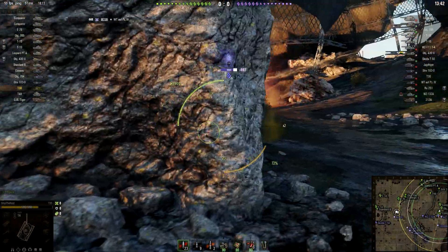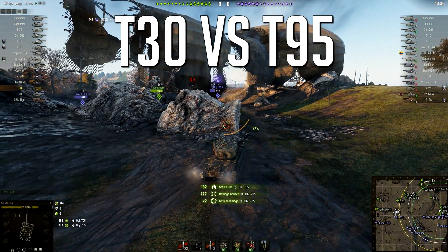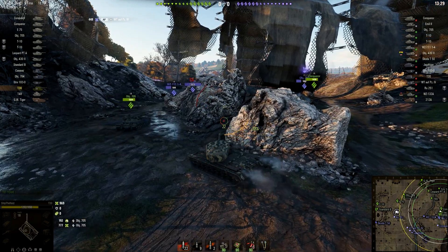Lately I have received quite a few questions from you guys where you ask: should I go for T-30 or T-95? Should I go for the turreted tank destroyer line or the non-turreted line? And this is actually the best way to describe those two lines.